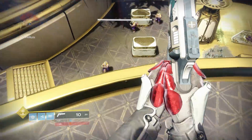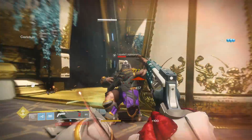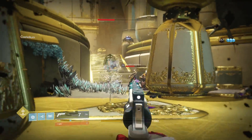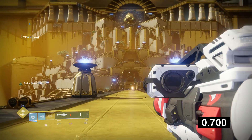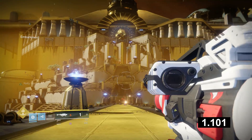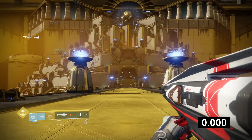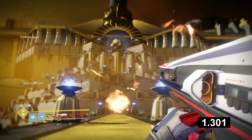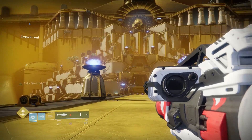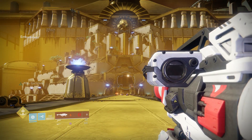A few things before we go through the testing: I will start the timer the frame the rocket leaves, based on the ammo count, and I will end the timer when the next rocket leaves as well. As you can see, we've shot both timing tests for the Sins of the Past and the Current Call. The Sins of the Past count is 1.3 seconds and the Current Call is 1.1 seconds between each shot.